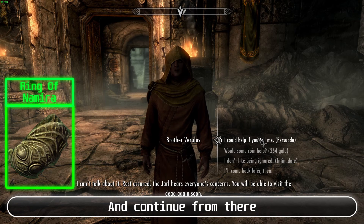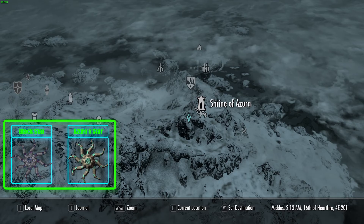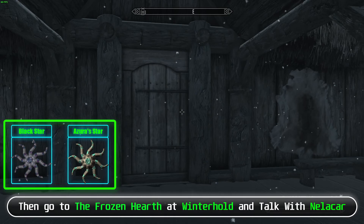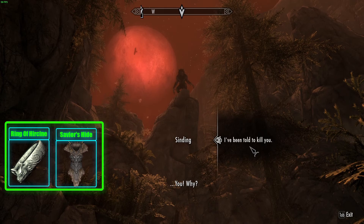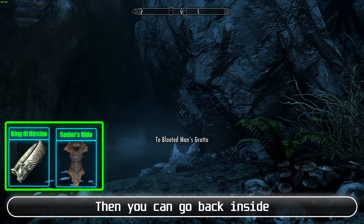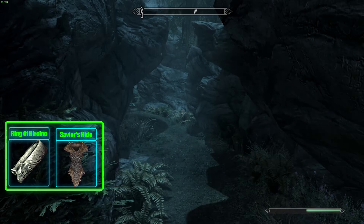Black Star and Azura's Star: In this quest you have to choose one — you can't get both. Go to the Shrine of Azura and talk with Aranea. Go to Frozen Hearth in Winterhold, talk with Nelacar, and continue. Ring of Hircine and Saviour's Hide: Normally you can't get both and have to choose, but at the end of the quest, if you don't kill Sinding you will get the Ring of Hircine. Then you can go back inside and kill Sinding — this way you will get Saviour's Hide too.